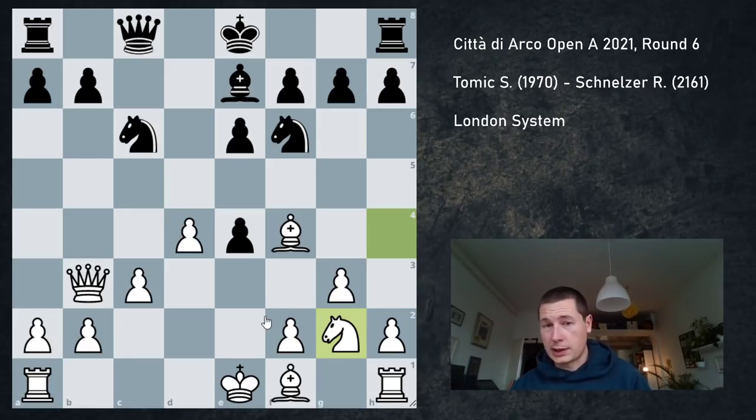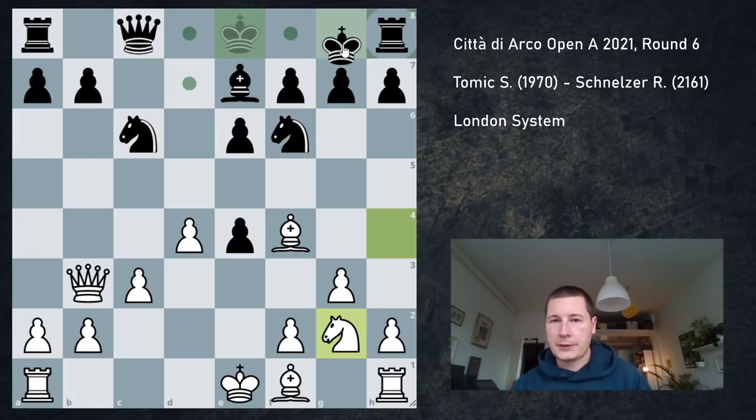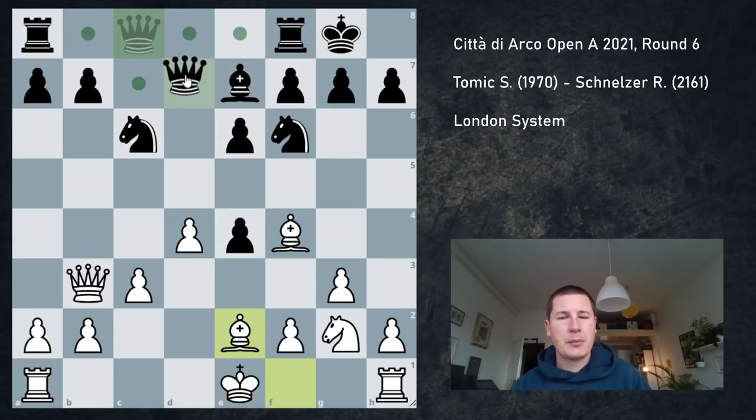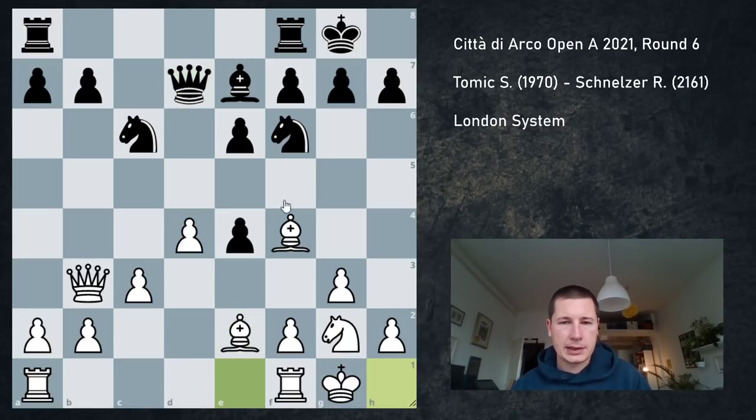This is a normal position — it's been reached about 20 times before and it's fine for both colors. After black castles, white continues bishop to e2, and here he played queen to d7. A more common move is knight to d5 straight away, but that's fine. I castled, he went knight to d5. In this position I honestly wouldn't mind him taking my bishop, so I played rook a1 to e1.